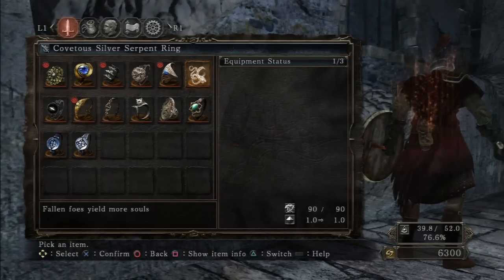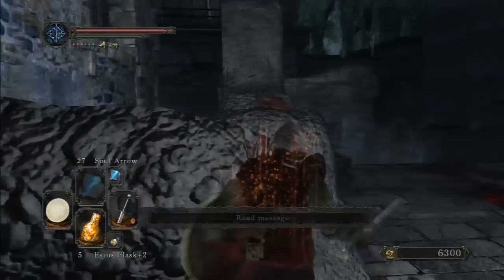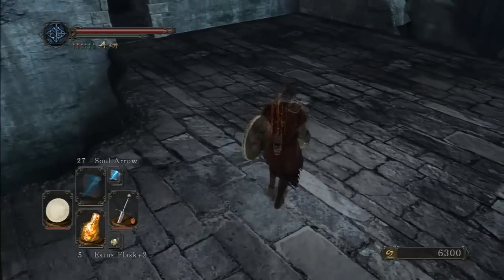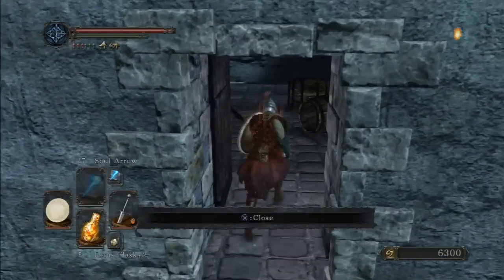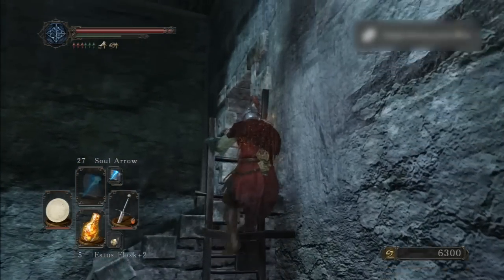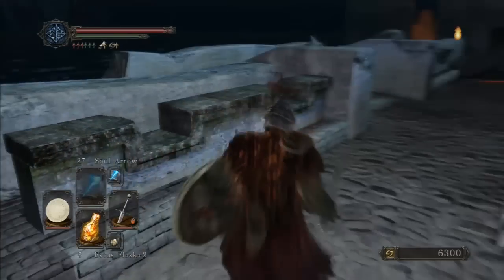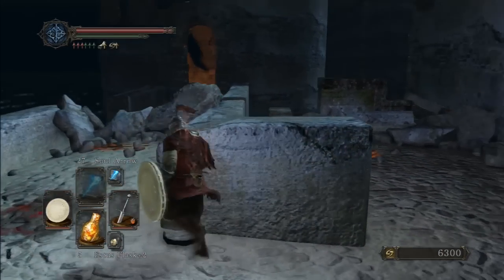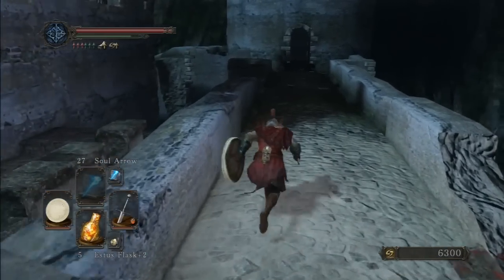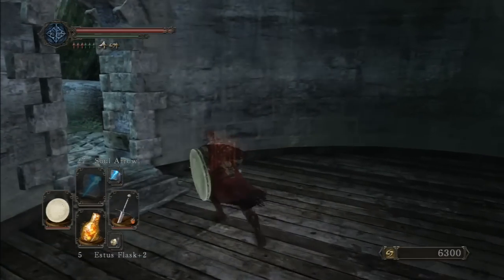The ring description says fallen foes yield more souls — let's try it out and see how many souls enemies give me. There wasn't much to explore in this area — just the ring and a key. But you should take this path because it's a huge shortcut from the prison side, so I recommend it.